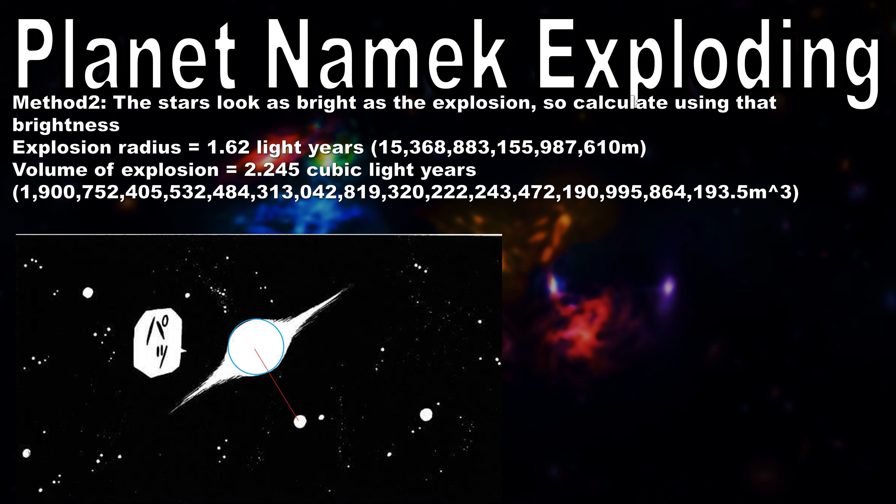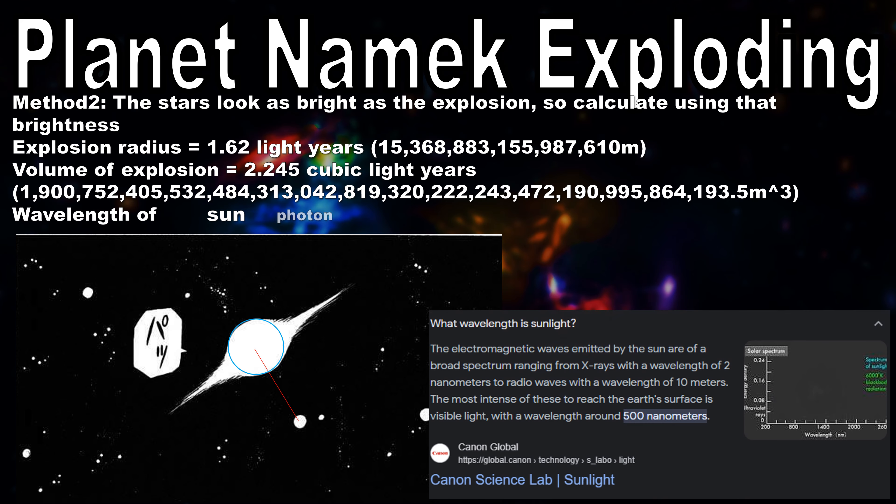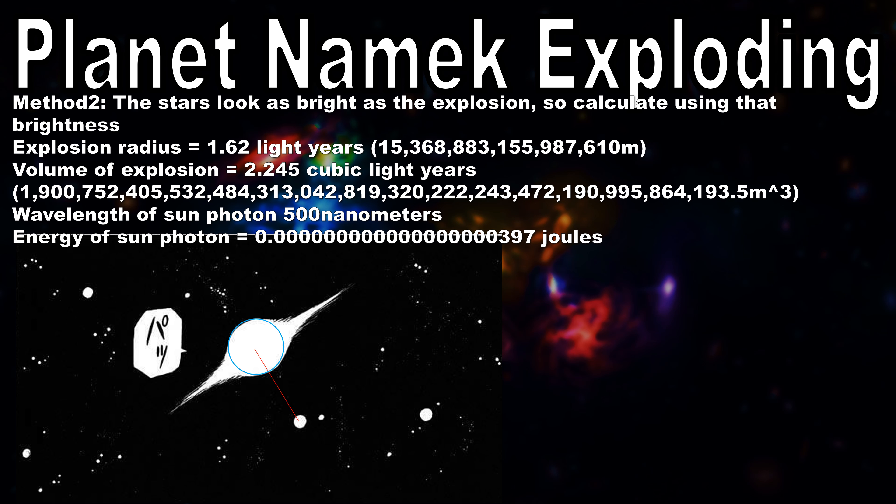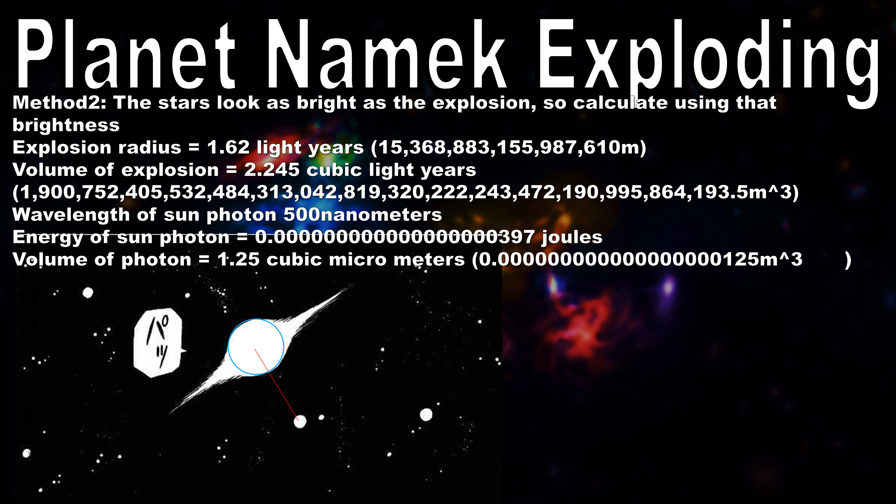To find out how much energy something has for brightness, we need to use something's wavelength energy. The wavelength of a single photon of the sun is 500 nanometers, which is very small and gives a very tiny amount of energy. And because they are very small, the volume of a photon is also very small, being 1.25 cubic micrometers. Cubic micrometers are a lot smaller than micrometers, because we are talking volumetric.